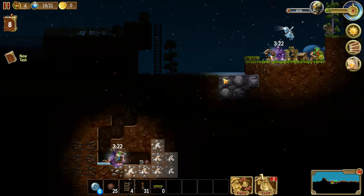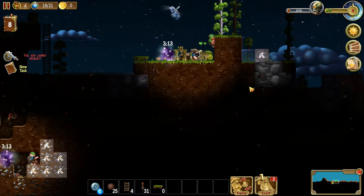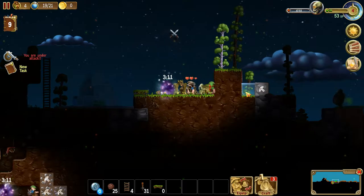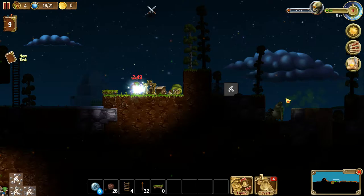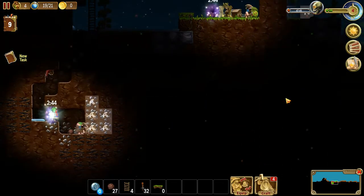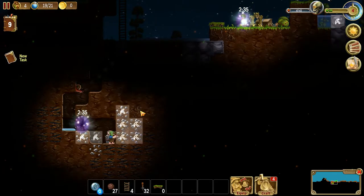We need more stone. Damn it. That's unfortunate. Go, go take that stone. And there, we got more zombies. The night just comes quick around here. But luckily, we're able to get some shit relatively quickly.